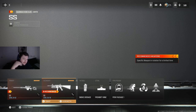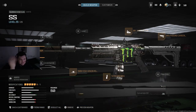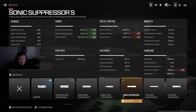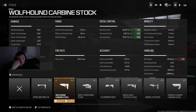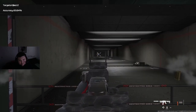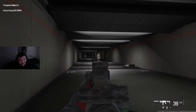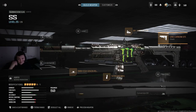Moving on to sniper support — a lot of people like to know the best sniper support builds. In my opinion after the update, the best sniper support in the game is the AMR9. I'm running the Sonic Suppressor with High Grain rounds, which together give 27 meters of effective damage range. 50 mag, MK3 Reflector because the iron sights are pretty bad, and the Wolfhound Carbine Stock for a nice buff to recoil control. This thing is super easy to shoot, pretty snappy, great TTK, ridiculous effective damage range for an SMG — probably the best sniper support for solos and duos.